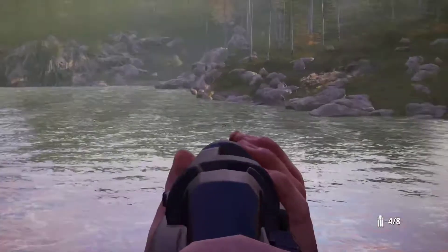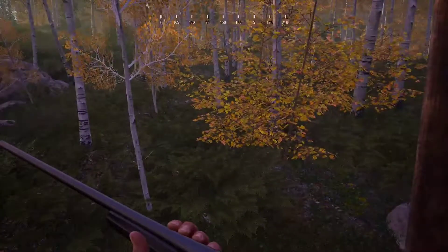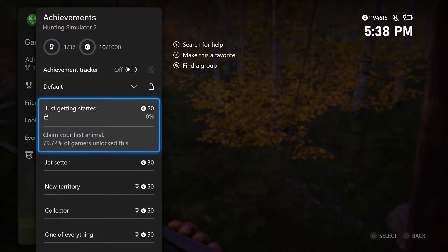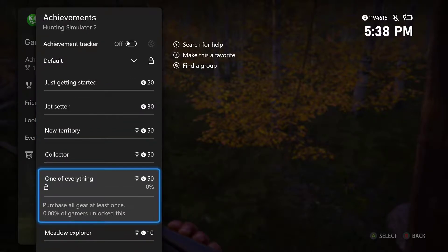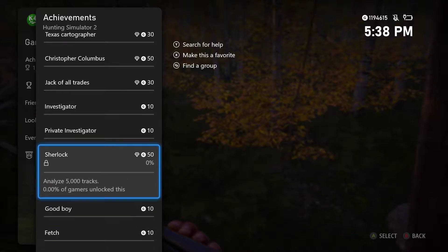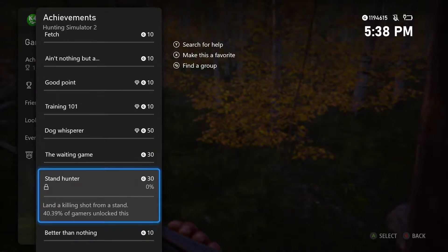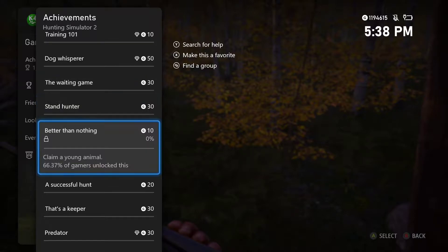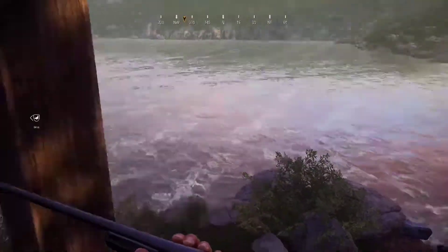Let's see — if we take a look at the achievements, all I did so far was spot your first animal. I did not actually claim the first animal, apparently. There's also ones for purchasing all weapons, all gear, stuff like that. Analyze tracks — there's a lot of achievements, a lot to do. Get sniper shots, land a killing shot from a stand. I am in a stand right now, I could try that. But I'm not going to bore you guys with looking at all the achievements — we're going to try to actually get some animals here.